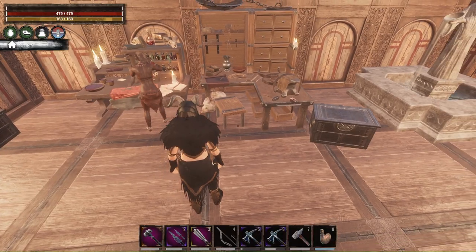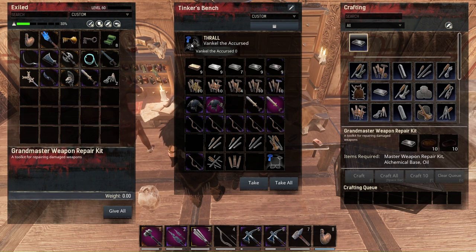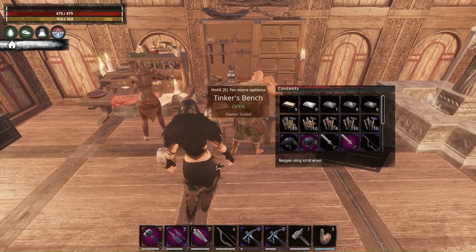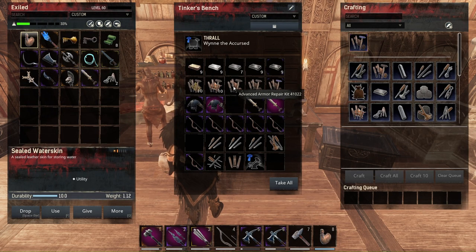For the grandmaster repair kits, you must have a hammer thrall called Temper — a tempersmith — to make the grandmaster weapon repair kit. You also have to be level 51 with the master weapon repair kit learned, because it takes one master repair kit, 10 alchemical base, and 10 oil to craft them. The tempersmith version of the armorer makes the grandmaster armor repair kits, which also require master armor repair kits. Throughout the world you'll only find the advanced repair kits, not the master ones. We didn't test the beta servers, so this may change — we'll see when the update drops on the 21st.